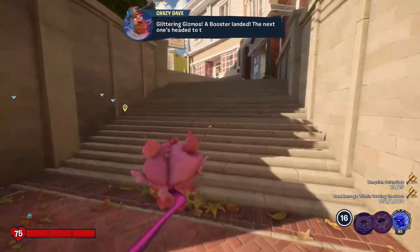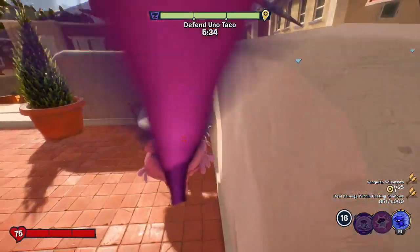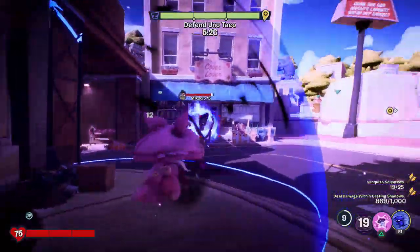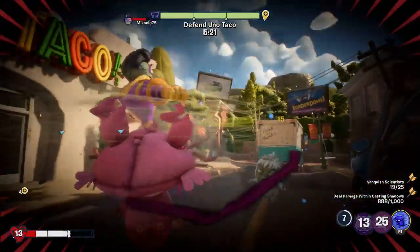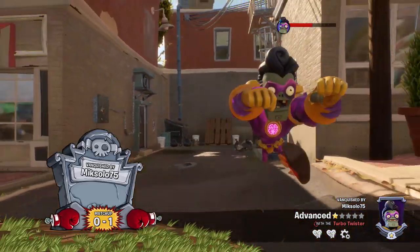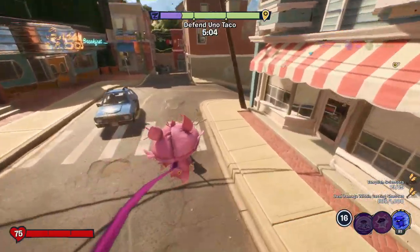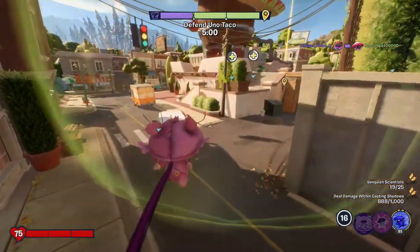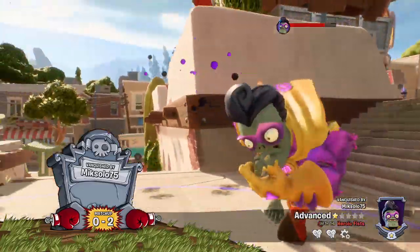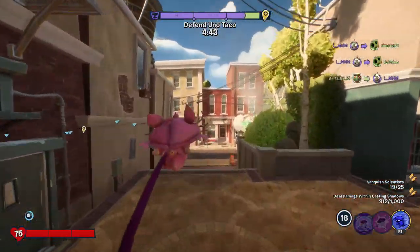The next objective is heading to Uno Taco — gotta defend those tacos, Dave's favorite. I can't make that jump. Super Brains over this way — is he gonna try to get me? I'm the worst with timing now. The timing of Fung Fu is very specific after it was changed and I just haven't recovered since. We need to defend that point — if they're on it we need to stop them. I had full health and then I didn't. I just can't get to the point right now.